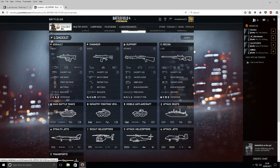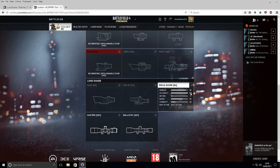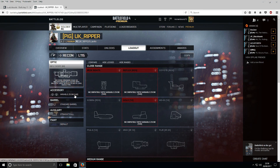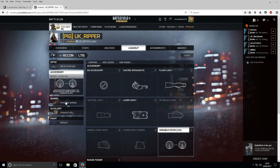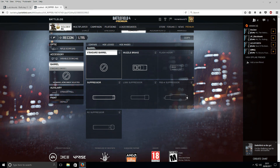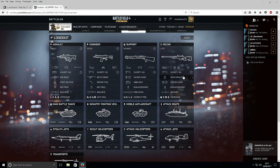The recon is the L115. 8x scope — so I'm going Rush, hopefully if I can find a Rush server. Variable zoom, I don't really want to use it. No barrel, I don't have one. The other guy used a bipod. Default paint. Using the beacon, C4, incendiary, bayonet, defensive. So we don't worry about any of this stuff — we only pick.